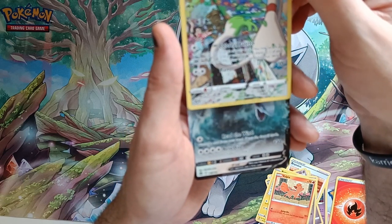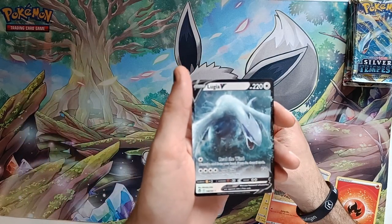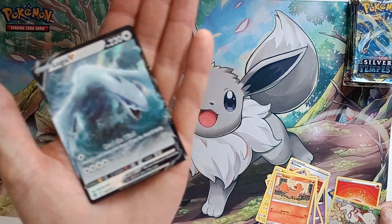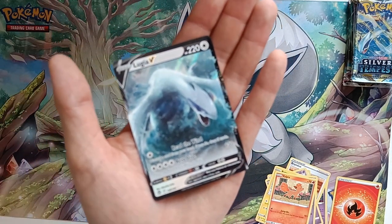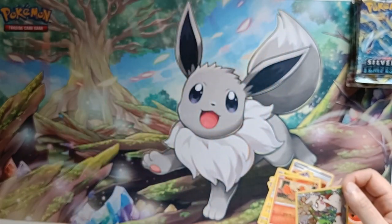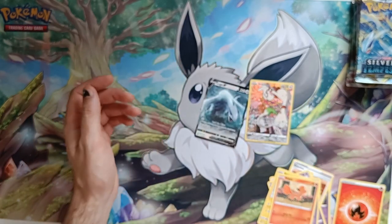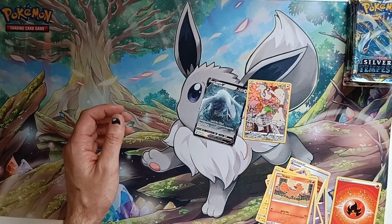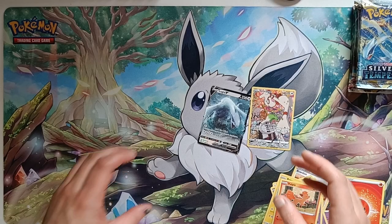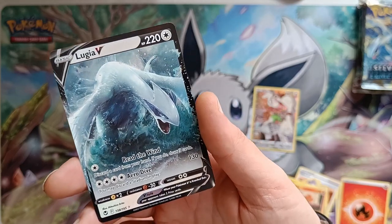Oh, we got a V. We got another Lugia V. This one's a really nice card, to be fair. Go on, focus — focus on this card. How does it auto-focus? Jesus. There we go, that's better. Hang on, how do I turn off that auto-focus? One sec. Okay, I think we're good now. I'm going to have a Smeargle V — that is such a nice card.